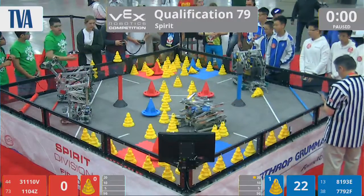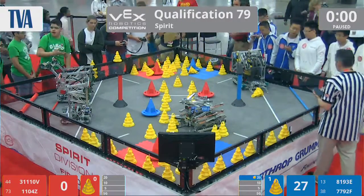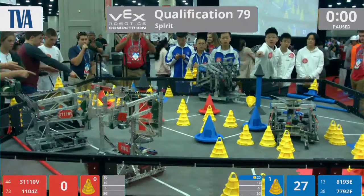It looks like 3111-0V coming back empty-handed. Their Red Alliance partner also empty-handed, back towards their zones.